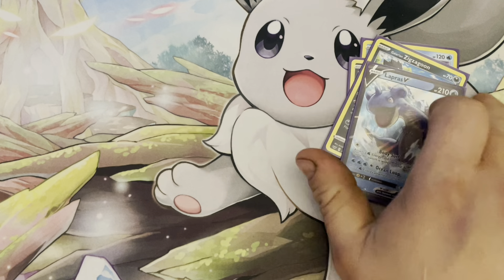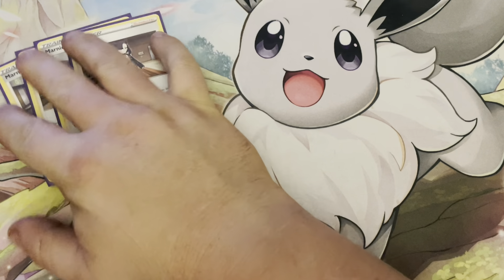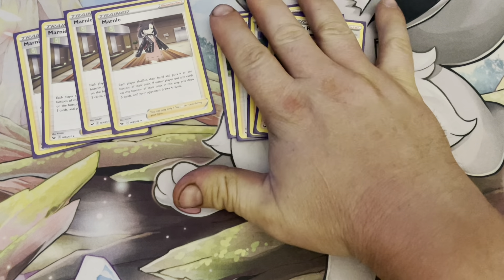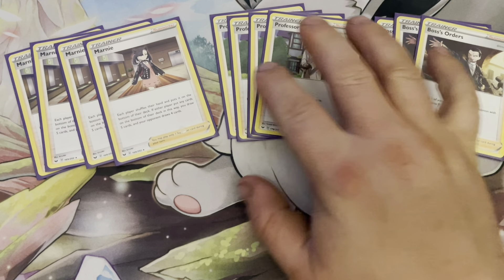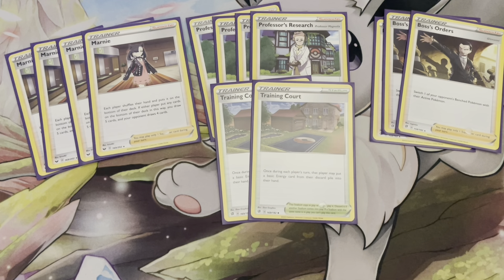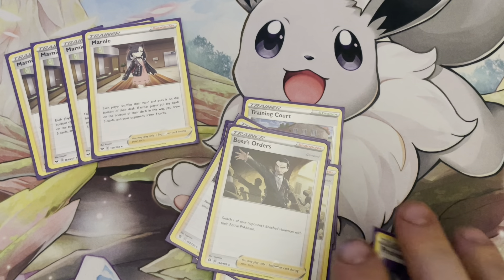For trainers, supporters, and stadiums — supporters first. Our main draw cards: four Marnie and four Professor's Research, the best draw card in the game. Then three Boss's Orders, because we need to knock out things when we need to knock them out. For the stadium, we play Training Court — when we use Dedechange, we need access to the energy that's been discarded, so Training Court helps us recover it.